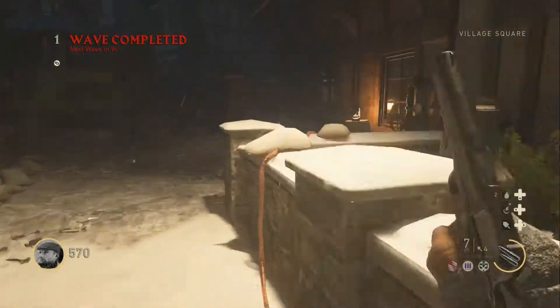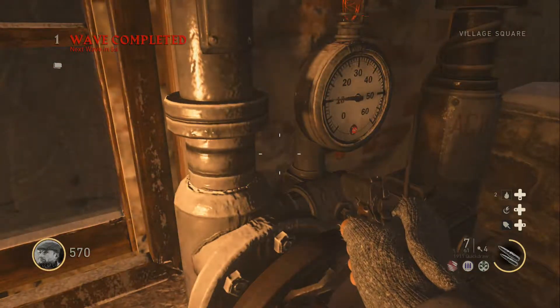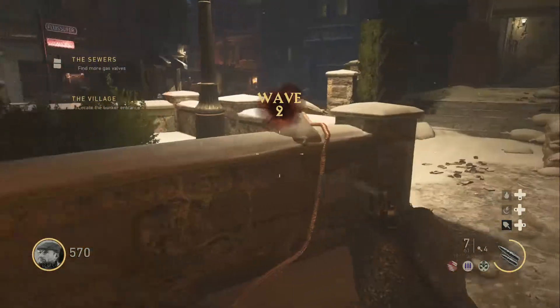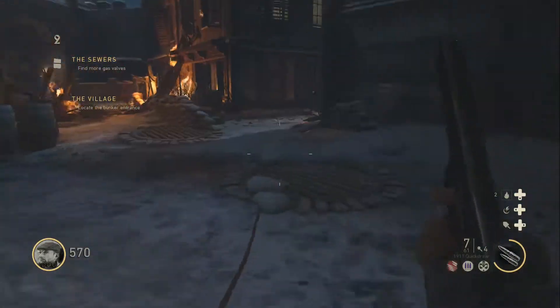You have to turn the valves — there are three valves for the power generator. This is the first one. Sometimes zombies appear up in this little window here, so make sure you watch your back for any jump scares. We've got one down, now we've got to go to this side to turn on the second.